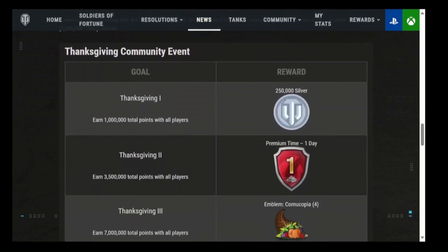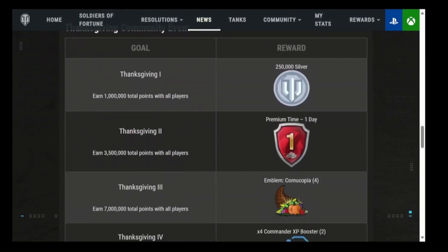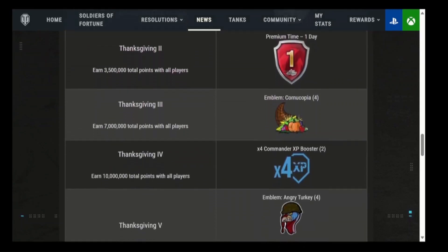Now the Thanksgiving community event. Thanksgiving level one: get a quarter million silver when all players combined across the world earn one million points. At 3.5 million points you get one day of premium time — that's level two. Level three is a cornucopia emblem — not very exciting — and that's at 7 million points total.